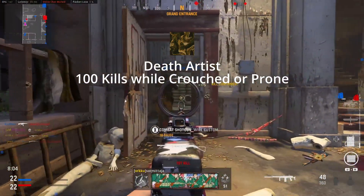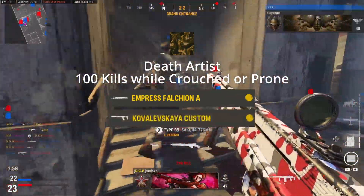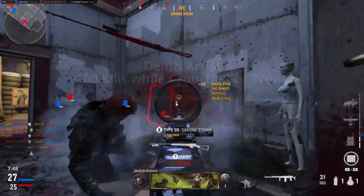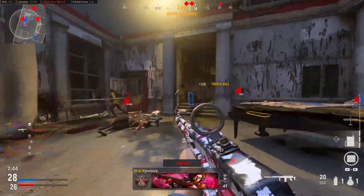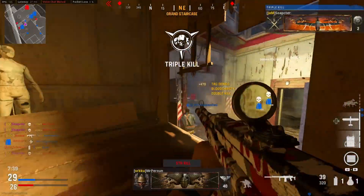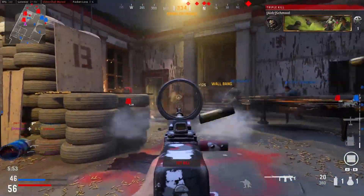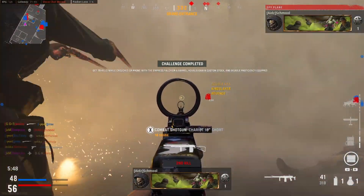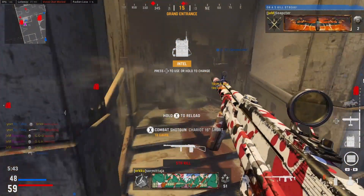The last one is Death Artist, which is 100 kills while crouched or prone with the Empress Falchion barrel, the Kovaleskaya custom stock, and the Disable proficiency. This one's quite simple — throw the attachments on. The way I did it was just sliding around, which counts as crouching. You can also lay prone in different areas, but I like to play aggressive. Just slide around and you'll get the challenge done pretty quickly.